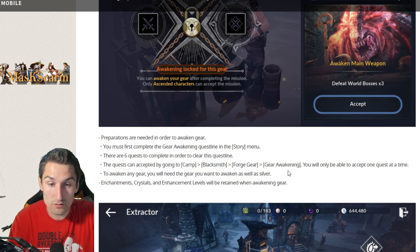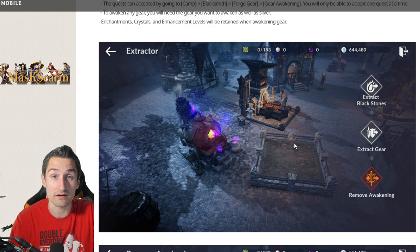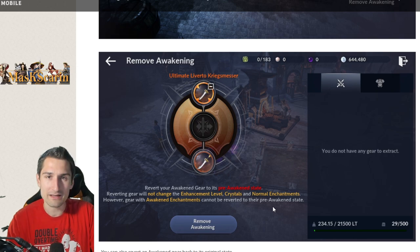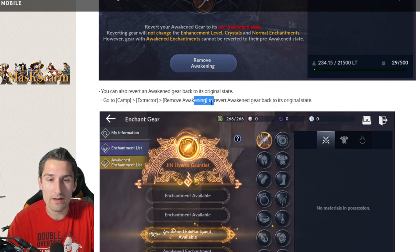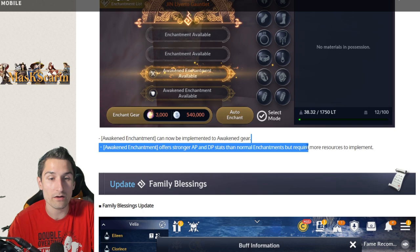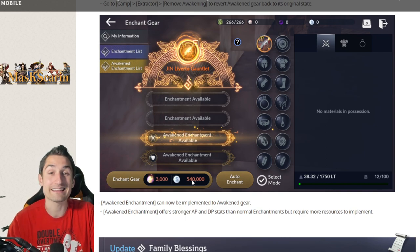To awaken any gear, you'll need the gear you want to awaken as well as silver. Enchantments, crystals, and enhancement levels will be retained when awakening gear — that's good to hear, those are super annoying to have to redo. Leverdo becomes Ultimate Leverdo Craigmeiser with a cool orange border around it. You can also revert awakened gear to its pre-awakened state via Camp > Extractor > Remove Awakening, though gear with awakened enchantments cannot be reverted. Awakened enchantments offer stronger AP and DP stats but require more resources — 3,000 essence and 540,000 silver a click. That's pretty intense.